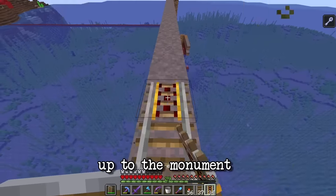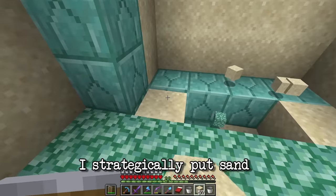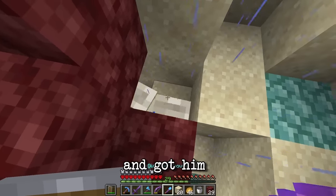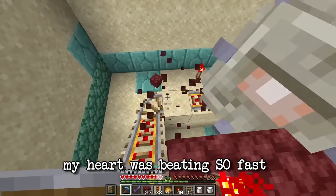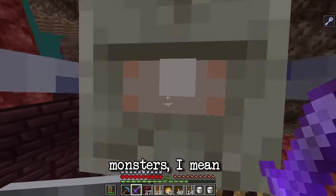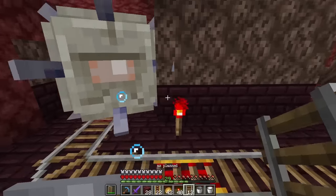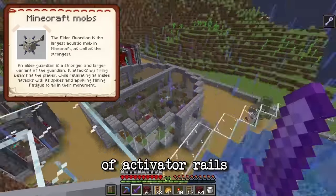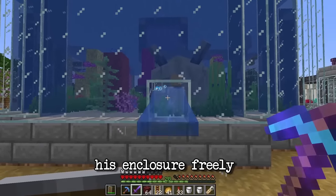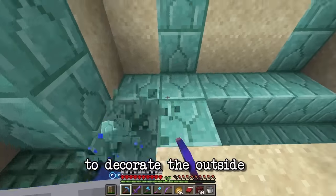After hours of enlarging the passageway to 3 blocks wide, building a railway up to the monument, and removing all the water with sand, I had reached the elder guardian's chamber. I strategically put sand all around him to block him up in a tight space, then somehow managed to trap him in a moving minecart and got him on the railway. My heart was beating so fast — it was such a stressful moment. Getting monsters is nothing like getting animals. I was delighted to see he got into the minecart as planned. I had put activator rails outside the portal leading to his enclosure so he'd be released from the minecart and could swim around freely. I then got the guardian out of his minecart and collected plenty of prismarine blocks to decorate the outside of the guardian enclosure.